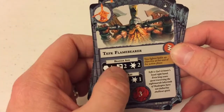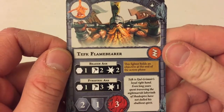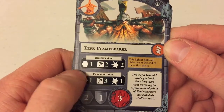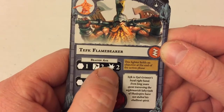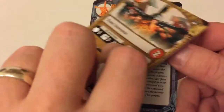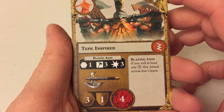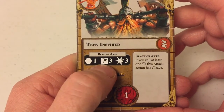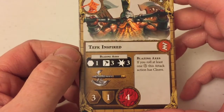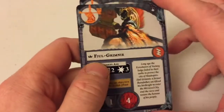Tefk, Flame Bearer — massive axe bearer, that's what he is. You've got a choice of two attacks: a slightly less accurate but bigger damage output attack, or a slightly more accurate lower damage output attack. When he becomes inspired, they roll together into a single massive attack, Blazing Axes — three dice hitting on hammers, causing damage output three. If you roll at least one crit, this attack action has cleave. That is massive. That's a big heavy hitter.